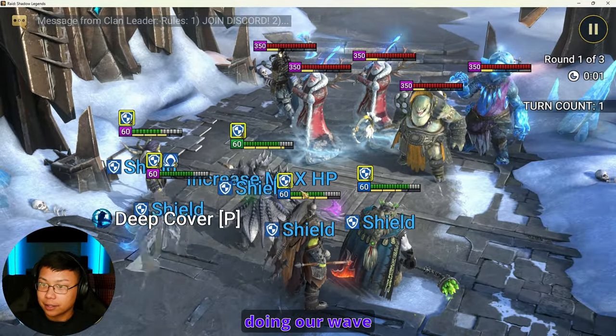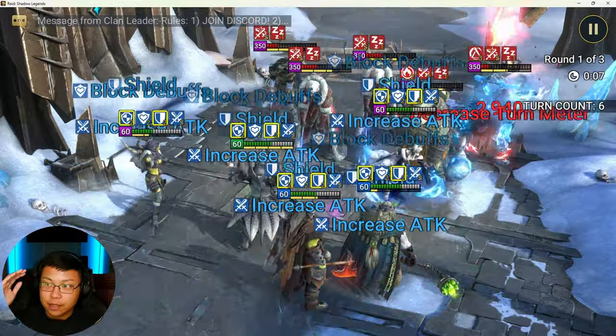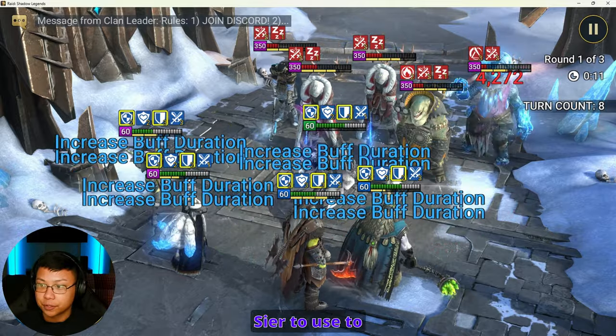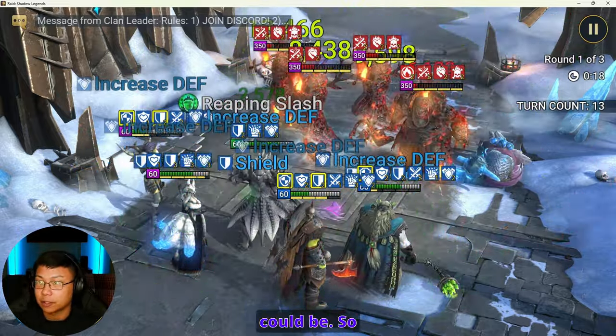Let's go ahead and show you guys the run real quick. We start out by doing our wave clearing. We're going to place a few buffs, but because this is not completely speed tuned, there aren't enough buffs for Seer to use to do the most damage. Because of that, wave clearing isn't as fast or as efficient as it possibly could be.